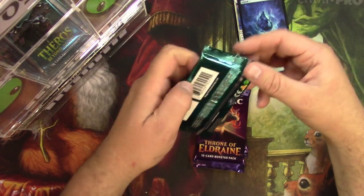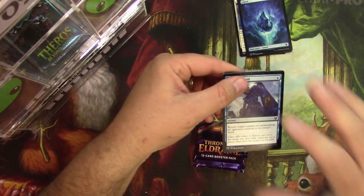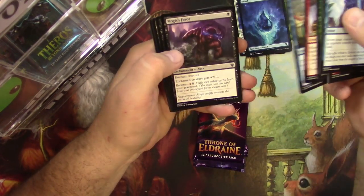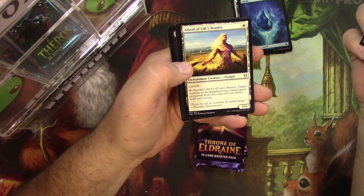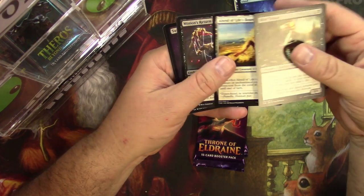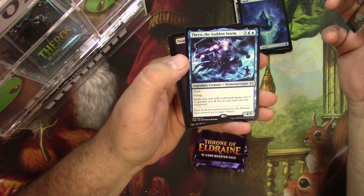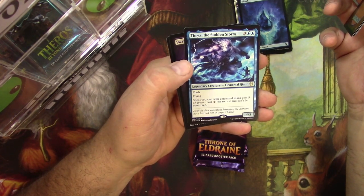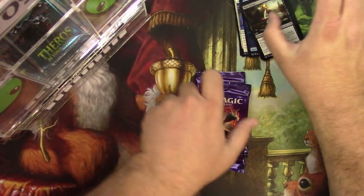Island and a satyr. Mire Triton, All-Shade, Life's Bounty, Minion's Return, and a Thyrx the Sudden Storm — I like this card too but I don't know if it's gonna see much play. And a swamp and a human.